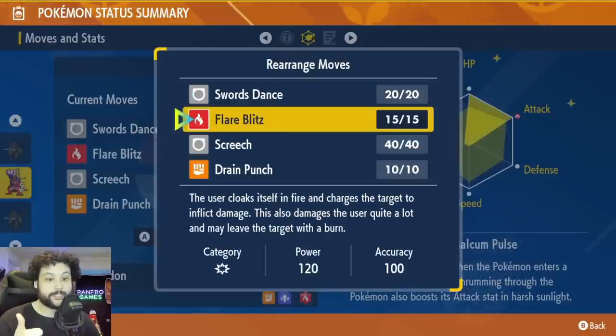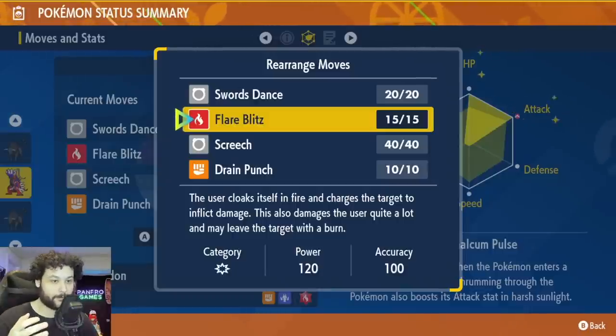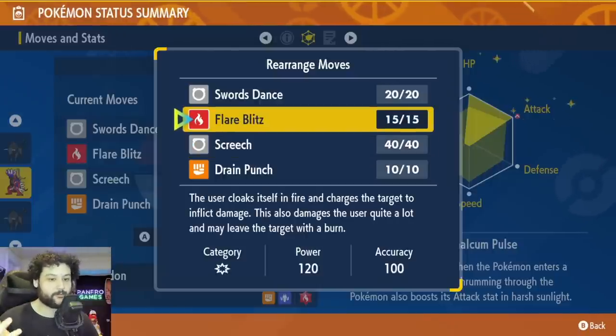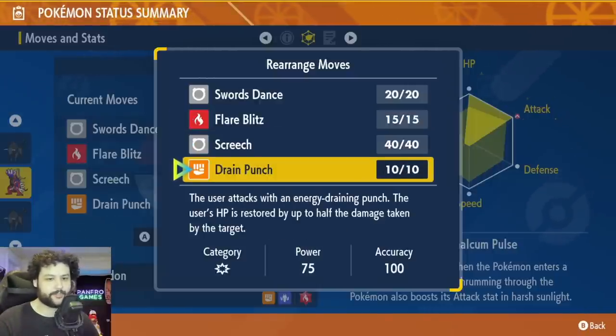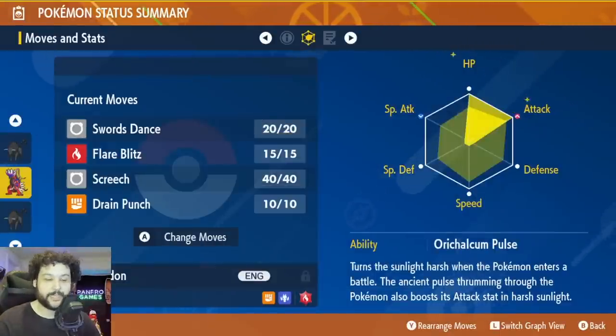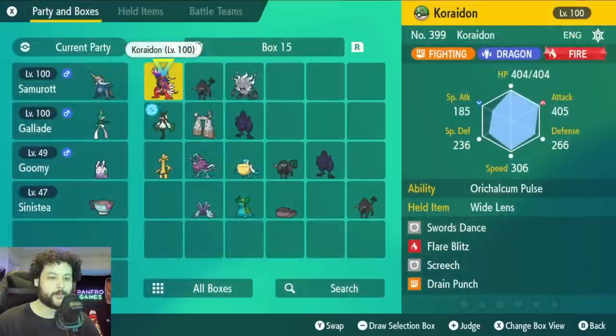The moveset is very simple: Swords Dance to boost our Attack, Flare Blitz to do a massive amount of damage — yes, it will recoil us out, but it's worth it and we won't faint too much. As long as the timer doesn't run out, it doesn't matter if we knock ourselves out. Screech lowers the defense to make Flare Blitz hit really hard. Your last move doesn't matter too much — Drain Punch is an option for a little HP recovery, but the three core moves are sufficient.